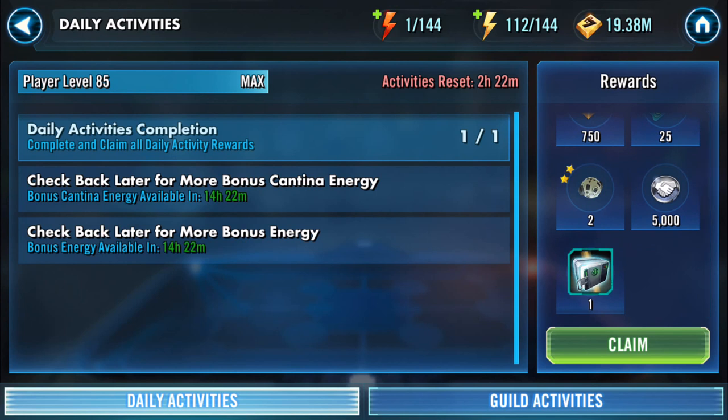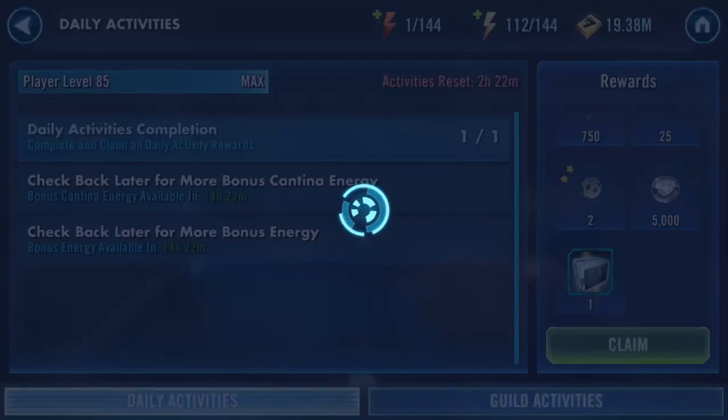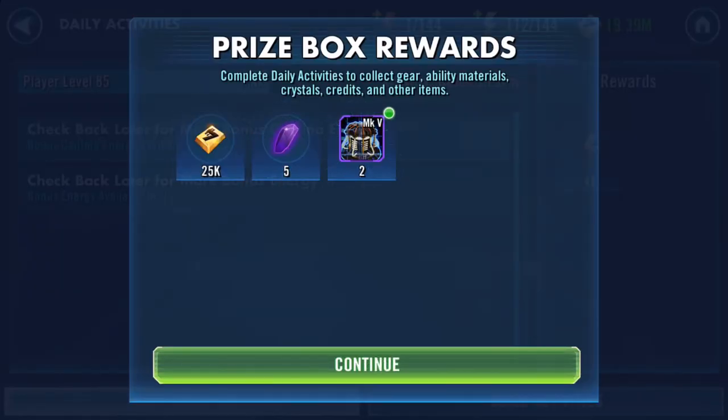And finally the daily activities completion, which you should always do because you get a nice 24 crystals and 5,000 points. The magic box — what's in the box today? I can't do a drama. Mark five furnace bits. Yay — five crystals and 25k. Thank you very much for my daily activities completion award.